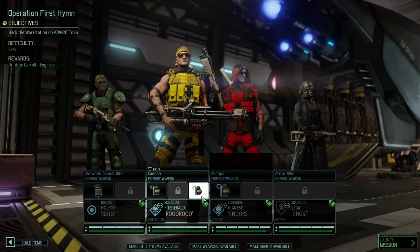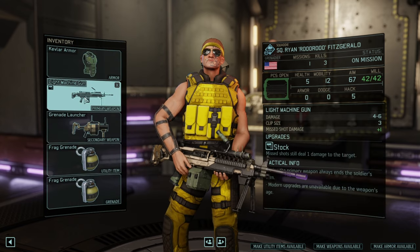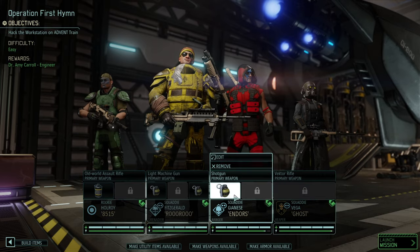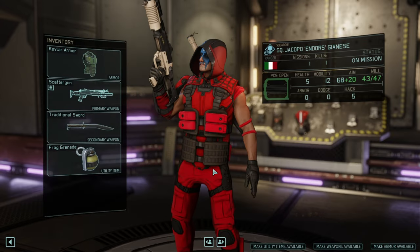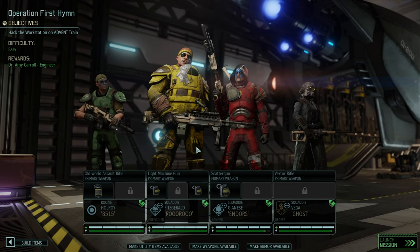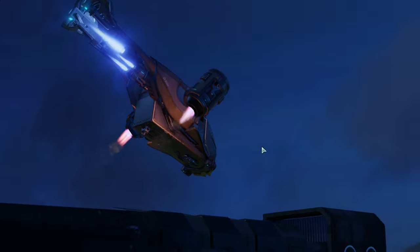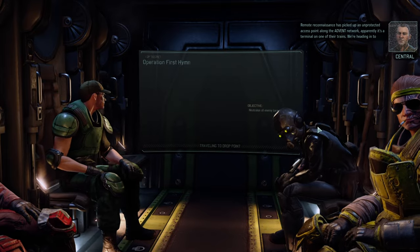Double grenade for Roro, give him the DLC weapon. In case you're wondering, if you're playing through the DLC, these weapons for gold medalists will be in the game — they are not modded, just a little throwback to the original campaign. That's our team. All we need to do is hack a workstation; that should be well within our means. It's an easy mission — about eight enemies, no chosen yet, and we're going straight for the next engineer. Let's go.